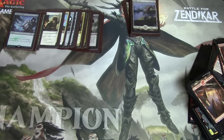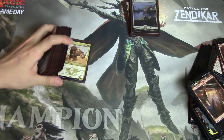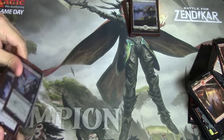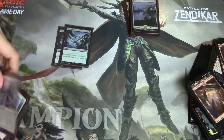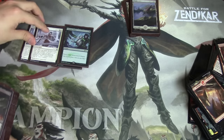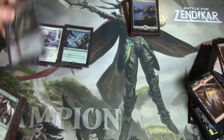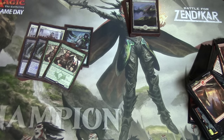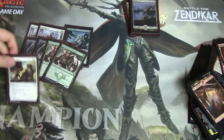The deck is Abzan. Abzan is a very strong deck right now. You have two Ultimate Price, two Silk Wrap — very very good against Hangarback Walker — two Despise. Despise is amazing against Jace; it really disrupts what control decks are trying to do. Against other Abzan decks you're just playing whoever wins the dice roll and who can draw Dromoka's Commands or Rhinos.